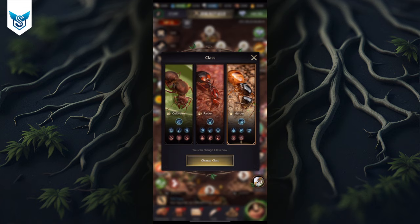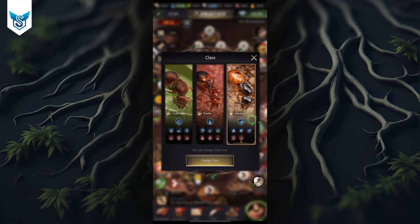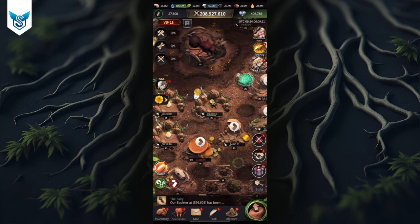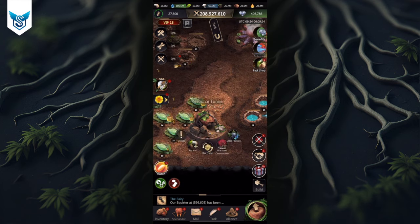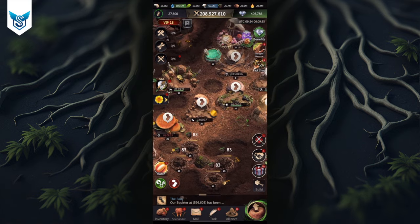Now we go to the herder class. Herder is not something I'm very excited about — I feel it's more beneficial for farm accounts, but I'll go through it either way. Honeydew output increases, food costs of your troops reduce, and you get cheaper stuff at the ladybird habitat. It does give you additional garrison attack and defense, which is the only really good thing I see for this class.